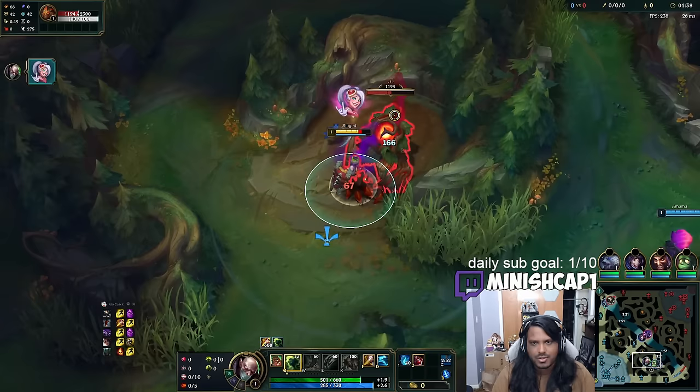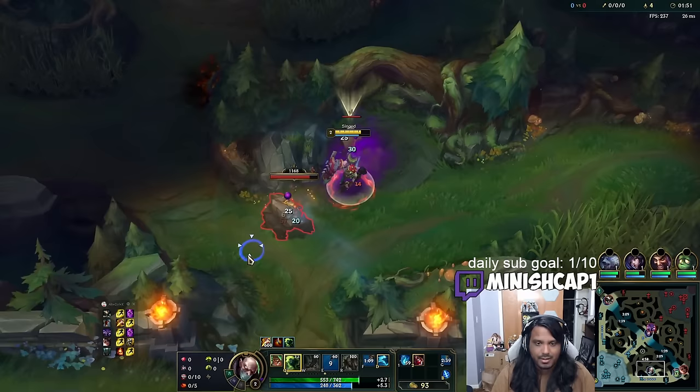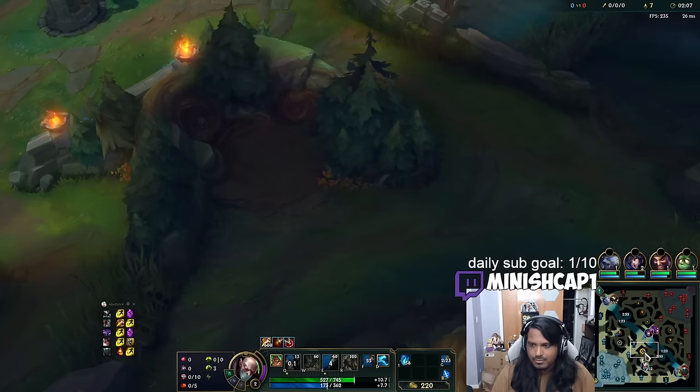The early clear just feels so difficult for Singed before he can finish a complete item. At that point, the enemy jungler has usually spent the entire game out-farming Singed pretty hard, and a lot of the time can actually out-gank you while also out-farming you. So the logic behind Bami Cinder is: I'm not actually going to complete the item — I'm just going to hold onto Bami Cinder and eventually sell it.